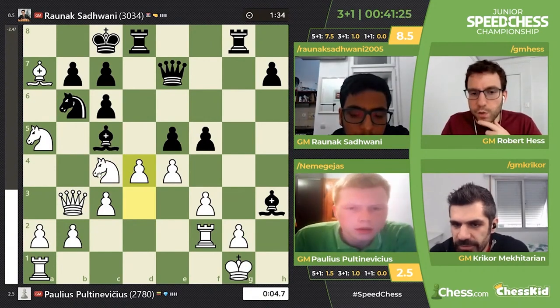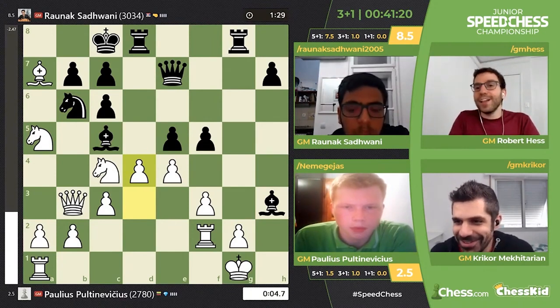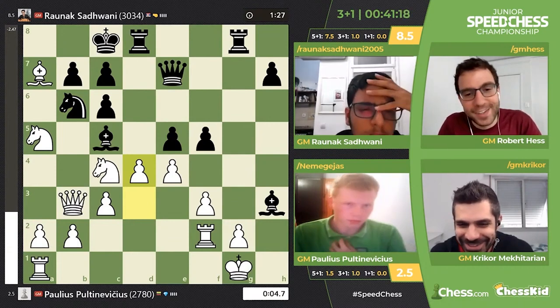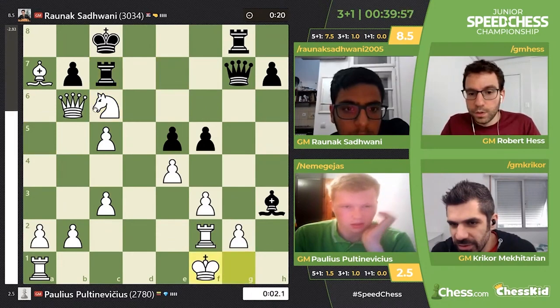D4 first — okay, that's probably a good choice because then you can take on b6. This is so awful. You have four seconds on the clock. I didn't even look at the clock. Four seconds — you missed it. You missed the clock.